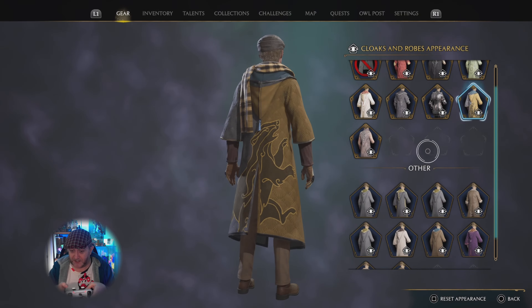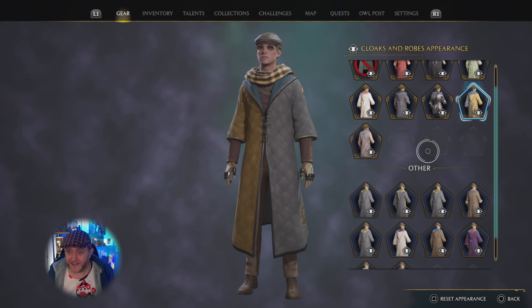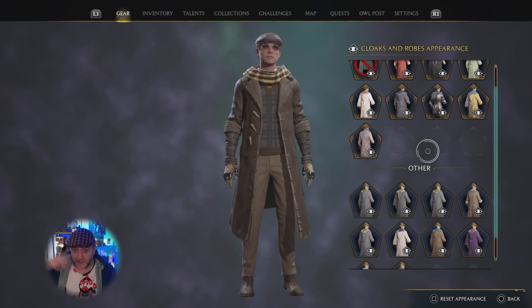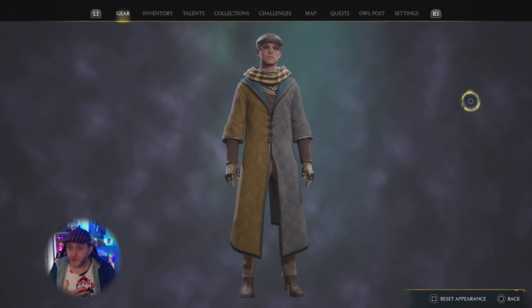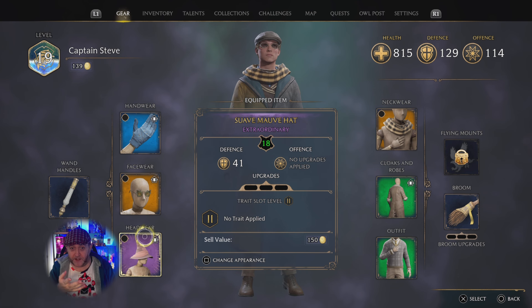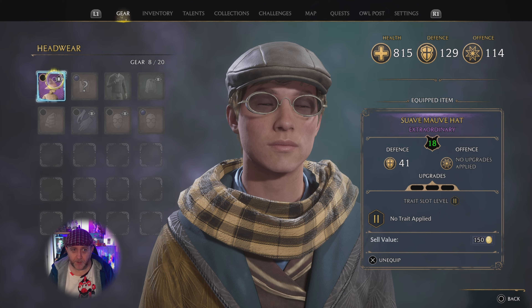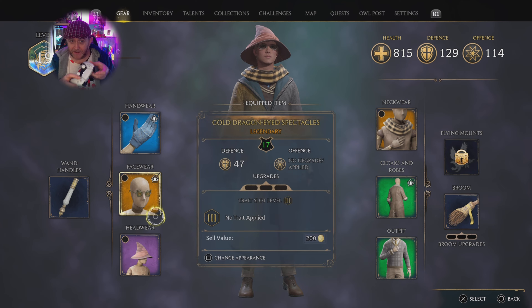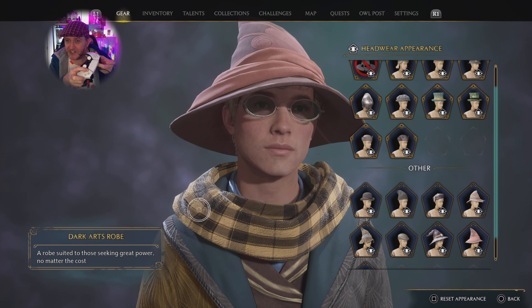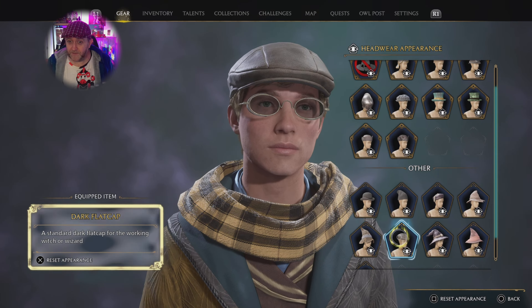When you go into your equipment menu, rather than actually putting the item on, from the outside you just press square to change appearance. Without the overlays I look like I just walked into a charity shop that exploded. So here's what my hat really looks like right now — that's it. But press square on the outside menu and you can change the appearance to anything you've found in the world, even if you've sold or discarded it.